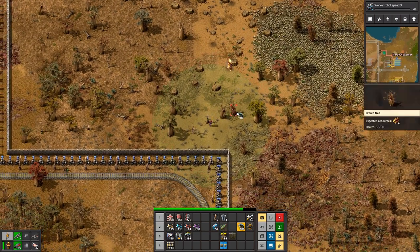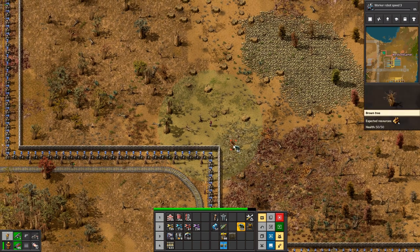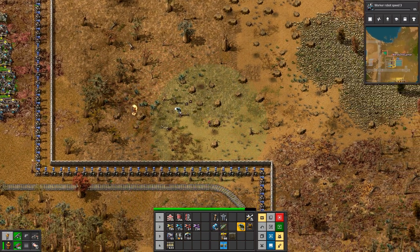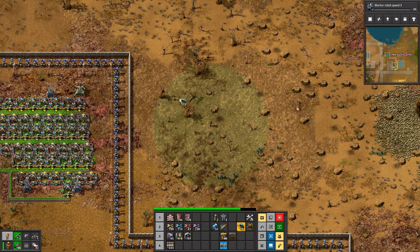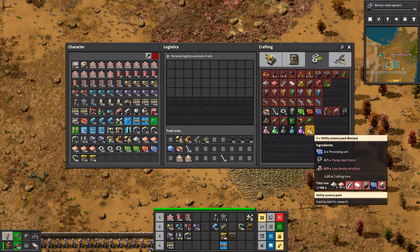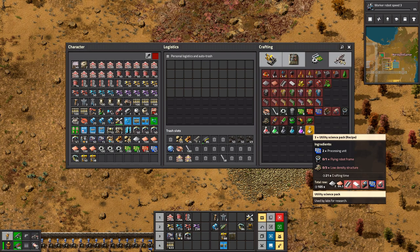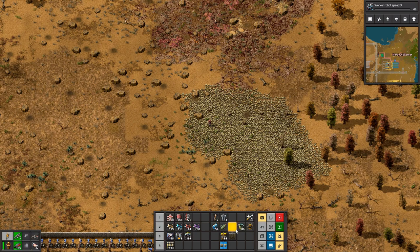It uses a love pad — 20,000 copper plates! Oh God. Think about that. So it's actually three low density structures to three utility science packs, so it is 20,000 copper plates that we need. Do you know how many assembly machine Mark IIs that is? Four hundred and forty-four and a half. Let's round it up — four hundred and fifty.